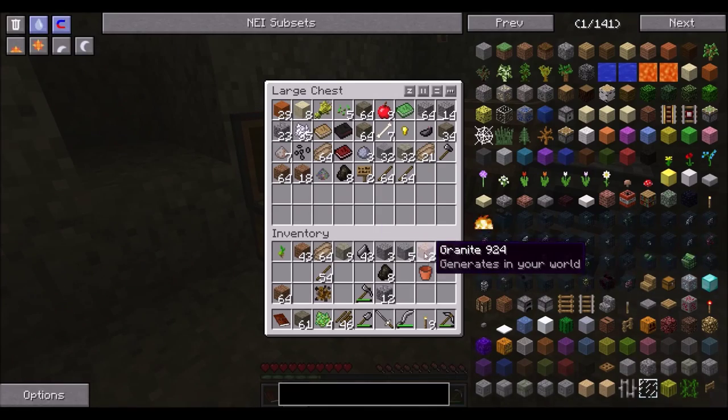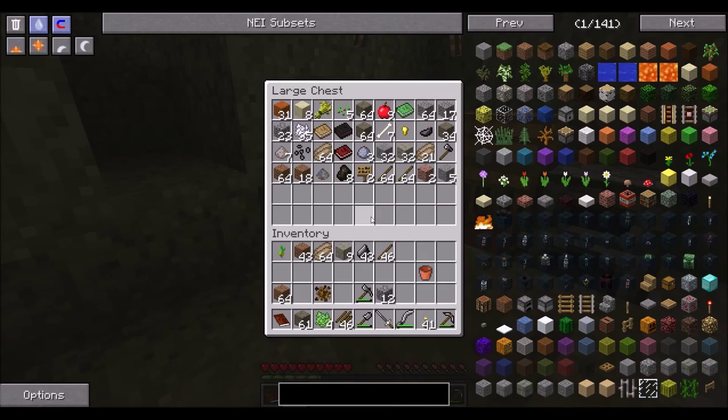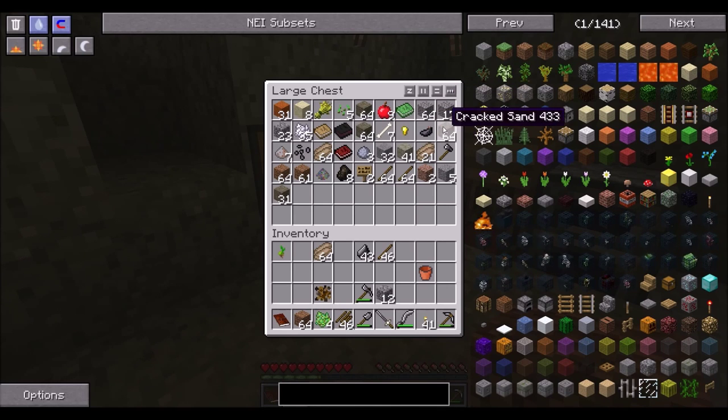Did we empty out everything? No, we didn't. Let's go ahead and empty everything out and make more torches too. I played a mod pack the other day where they made torches so that you have to actually make a block of coal in order to make one torch, which was kind of ridiculous. But the mod pack was pretty fun, so I can't complain too much.